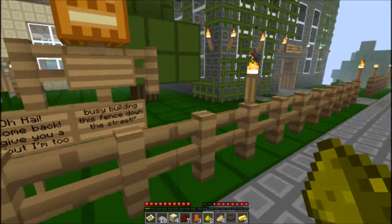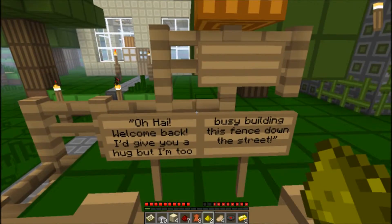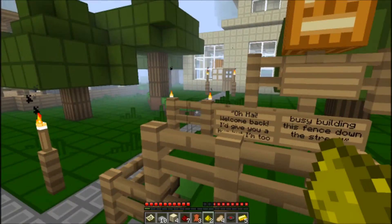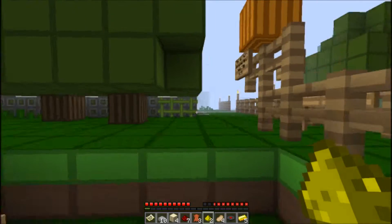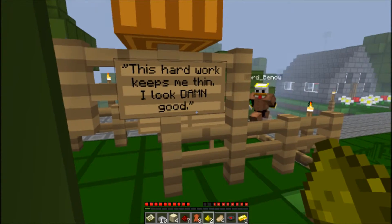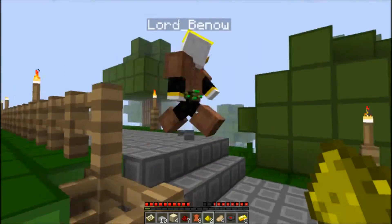Oh, look at this — there's another NPC. Oh hi, welcome back. Look, I'd give you a hug but I'm too busy building this fence down the street. Your emotion is terrible. Oh, there's a sign on the back too — it says: this hard work keeps me thin.